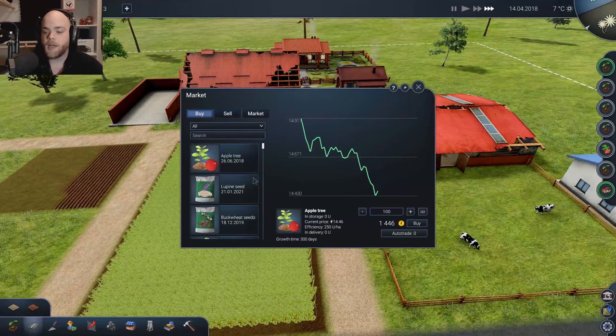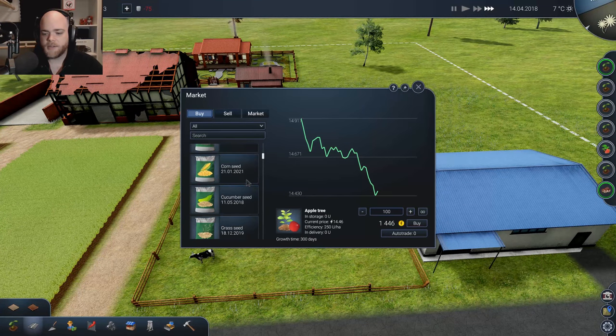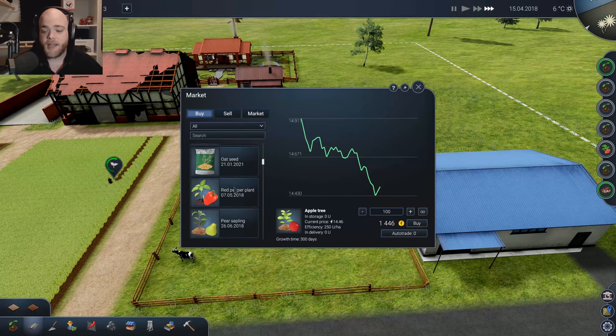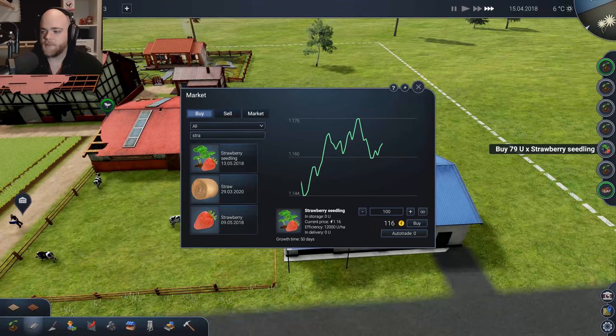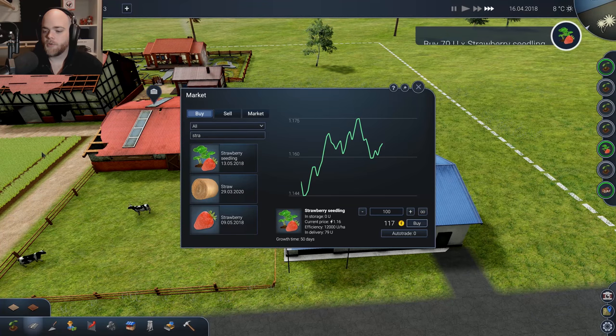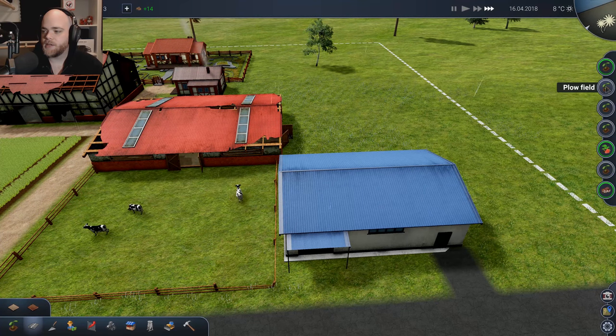We need to buy strawberry seeds — we needed 79 units of strawberry seedlings. We got cherries, all sorts of stuff. It even has market prices so you can actually check and buy stuff when the price is really low, or buy low and sell high to make money that way. We can search for strawberry seedlings. Growth time takes 50 days to grow those bad boys. All we need to do now is fertilize, cultivate, and plow.